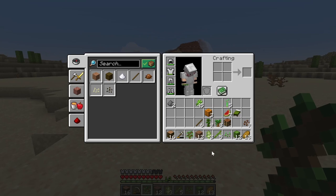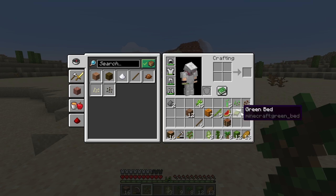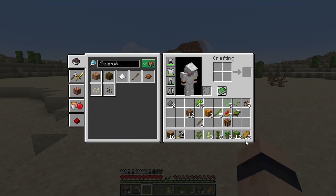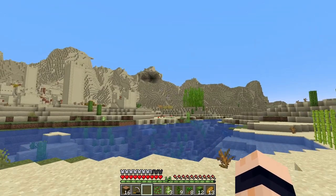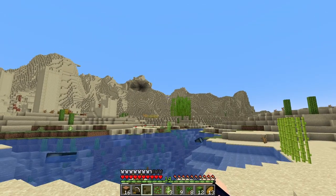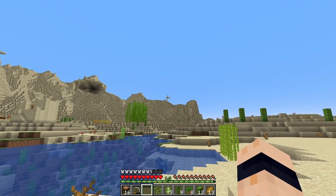First let's start with trees, because that's the main one. As you can see I've got a load of stuff in my inventory — some of this is going to be planted for wood. You can get wood from jungle, dark oak, birch, oak saplings, and a couple of others. There's also acacia trees.